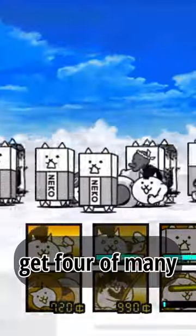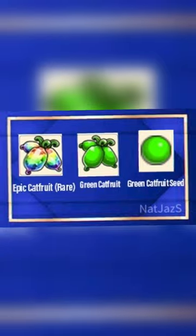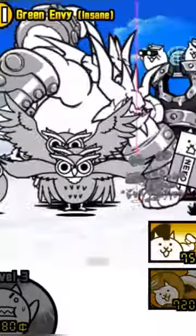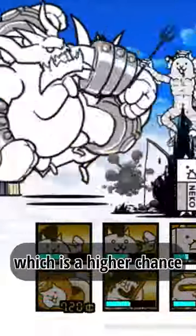After beating the level, you can get four of many things: the cat fruit, the cat fruit seed, the epic cat fruit which is a lower chance, or you can get the continuation level, Cat Fruit Joliby. Here you can get any cat fruit, cat fruit seed, or the epic cat fruit, which is a higher chance in this level.